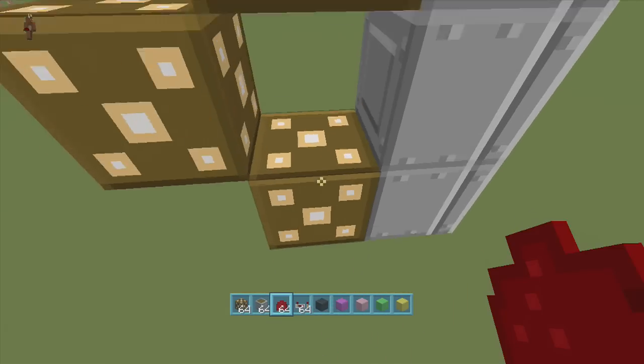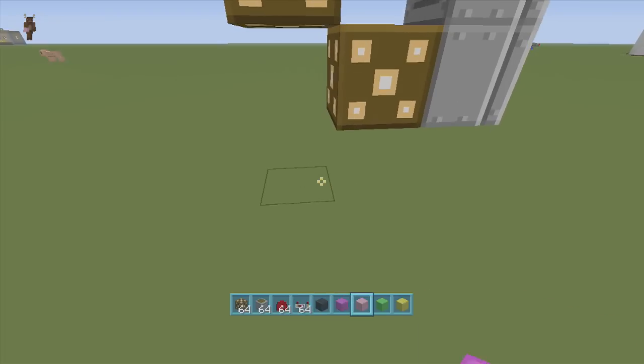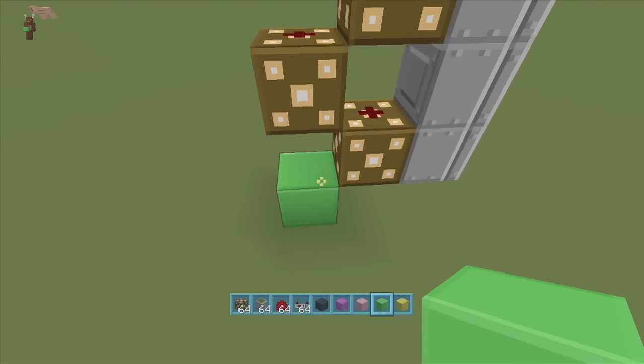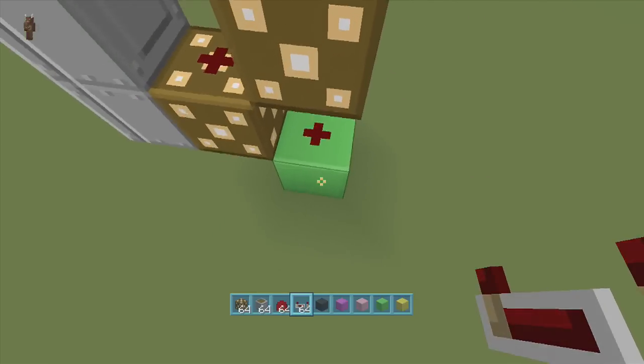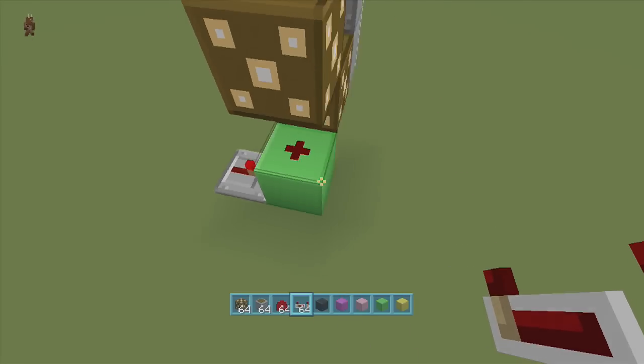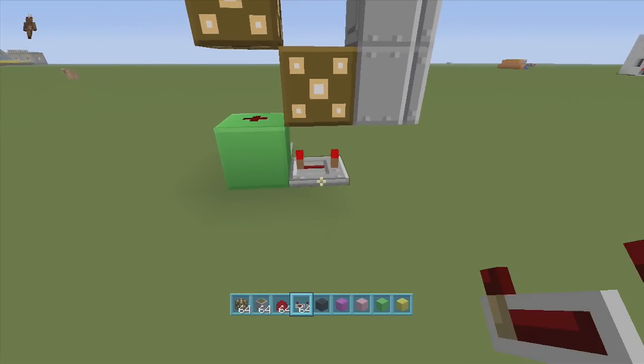We're going to put redstone dust down on all of them, like that. Beautiful. Next, we're going to put one block right here to the side of it and put dust on top of that block. Next, we're going to put a repeater going into the block set to 1 tick delay, and a repeater coming out of the block right underneath it set to 4 ticks delay.